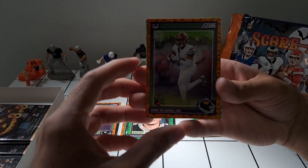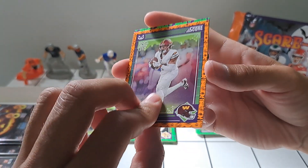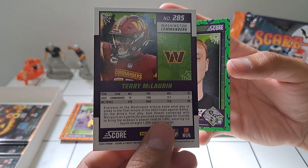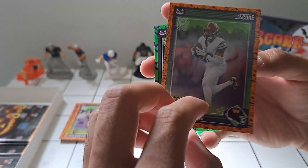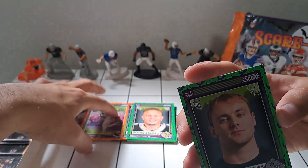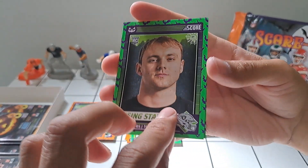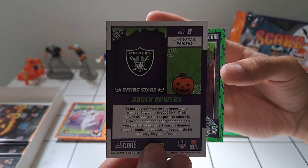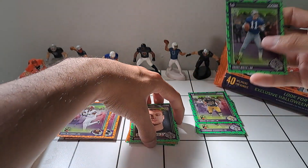Terry McLaurin — Scary Terry, Halloween edition. Very cool. Always been a big fan of him both in fantasy and watching him on the field. Hopefully him and Jaden Daniels can make it work. We've got another Brock Bowers card, and then another Danny White.